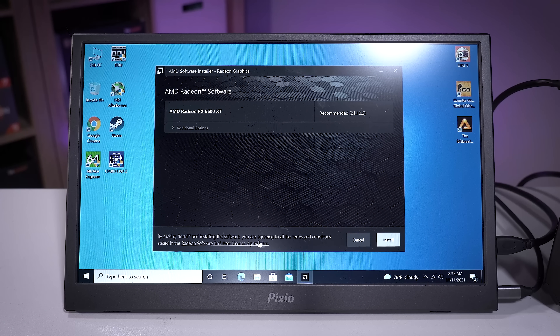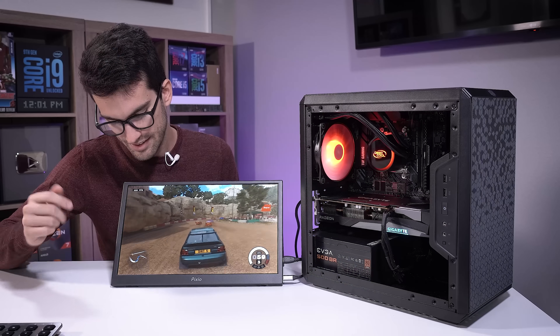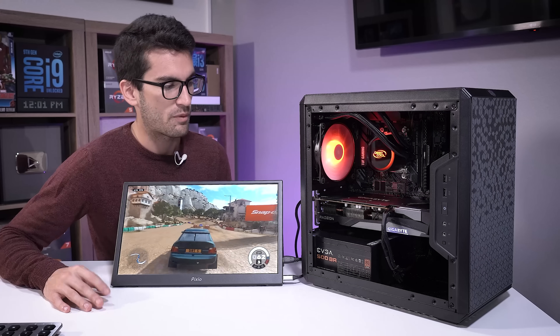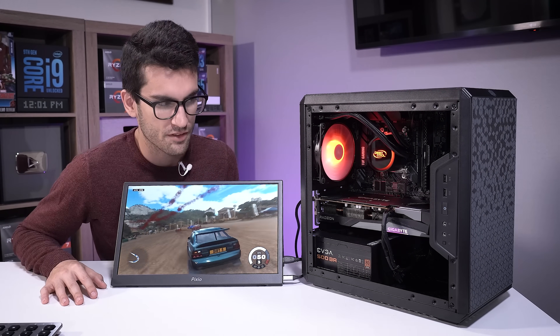That was really quick. So it works. Now let's cross our fingers reinstalling graphics drivers and hope we don't totally fry the system. This AMD Auto Detect software is really cool — if you're not sure what driver to install, it will suggest one for you. You can see RX 6600 XT with the recommended driver version. We'll click install, same as last time. And now — that is what I'm talking about: well over 100 fps at 1080p in Dirt 5. This is how I'd expect the system to perform.